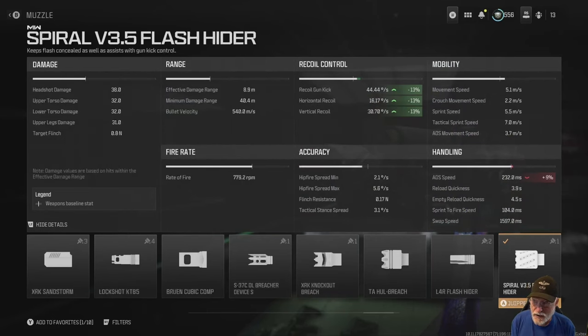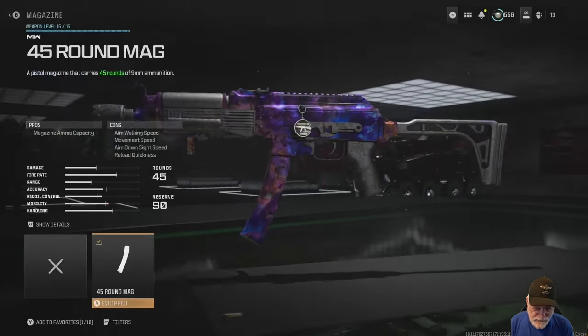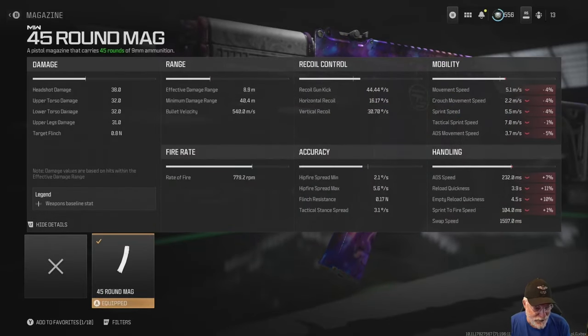I start with a Spiral Version 3.5 flash hider. It does a lot to control the various recoils while harming ADS speed a bit. To counteract some of that, I put on the XRK Edge BW4 hand stop. It's going to hurt the hip fire spread just slightly and the tack stance spread. The speeds are increased, crouch movement a lot. But the 45 round mag is always a must for me in free for all.